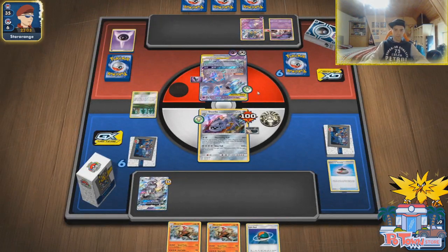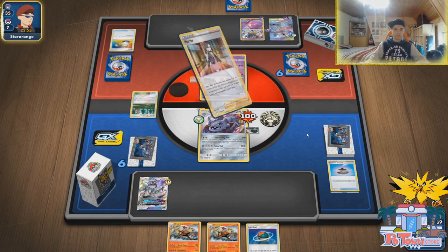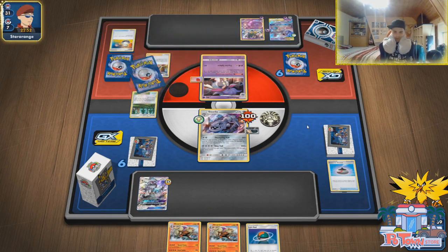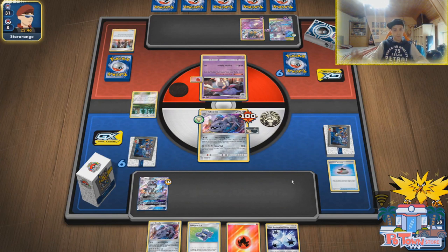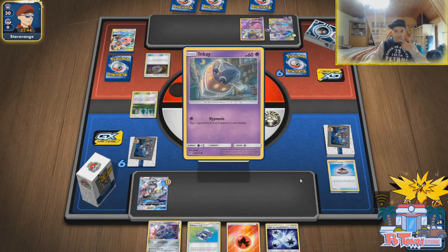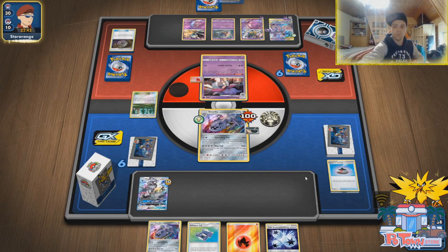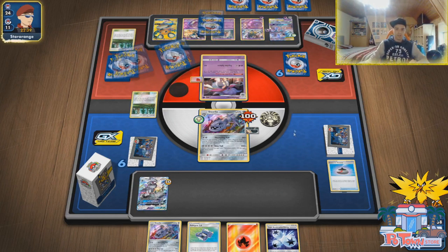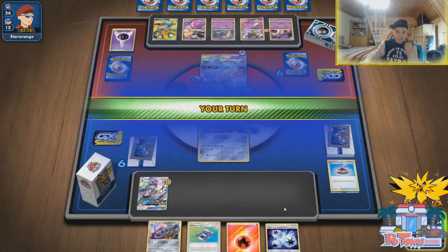He's charging up Giratina — Photon Geyser again? 100 minus 50 — we survived! He switches to Malamar, going for the Marnie again. This deck does not appreciate the Marnie. We have Triple Accelerated Energy so we can attack, and we have a Pokegear — things could be worse. The connection is doing weird stuff again. The Belicephalon is going on the offensive with Photon Geyser — we survived, we are tanking that like a champ!